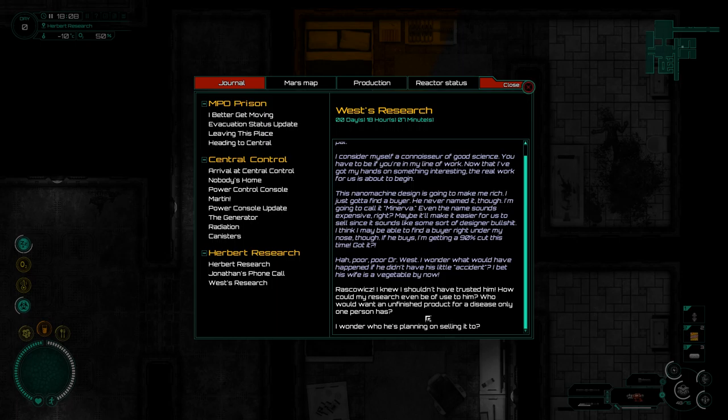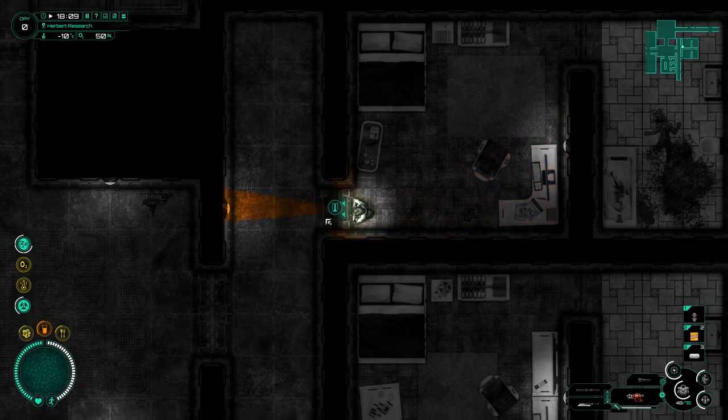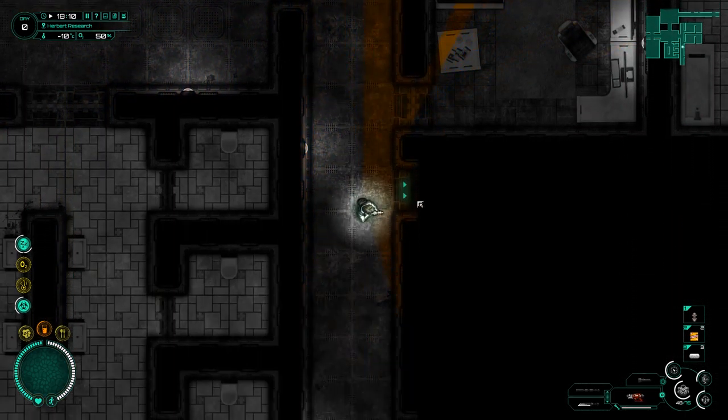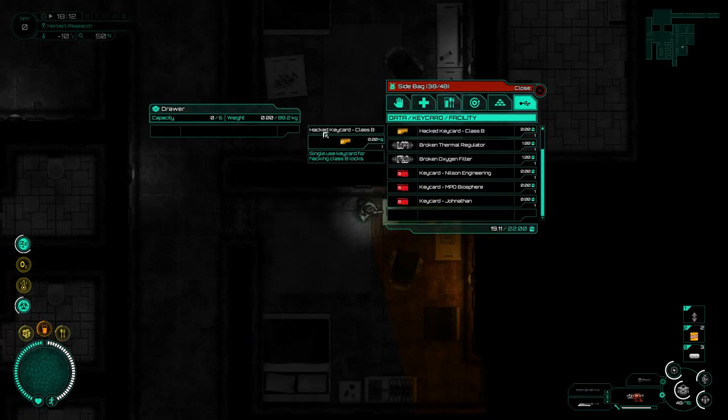'I'll get ninety percent cut of it.' Poor, poor Dr. West. Rakalskowitz - I knew I shouldn't have trusted him. How could my research even be of use to him? Who would want an unfinished project for a disease only one person has? I wonder who's going to sell it. The real question is: did my wife's disease have anything to do with this disease going around at the moment? And why are those spiders so large - just why?